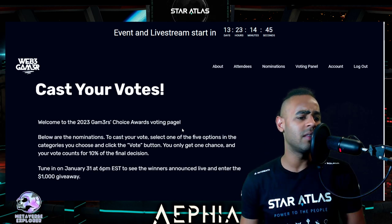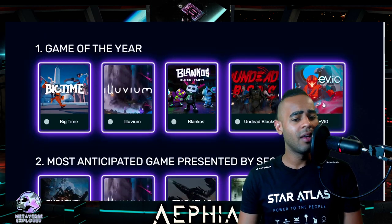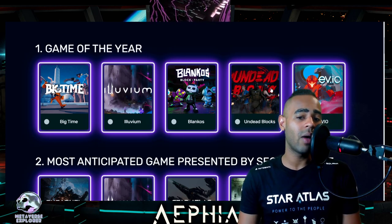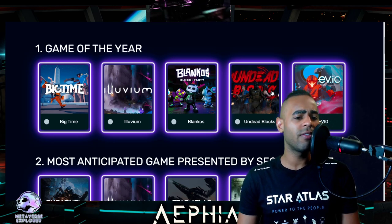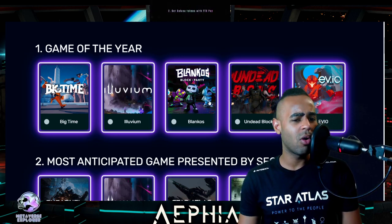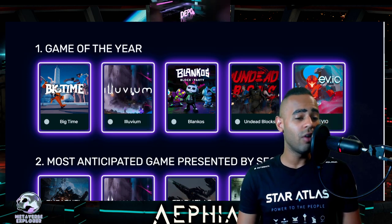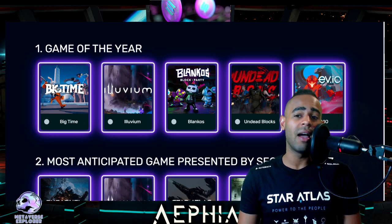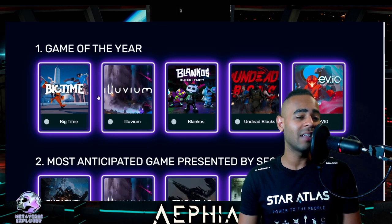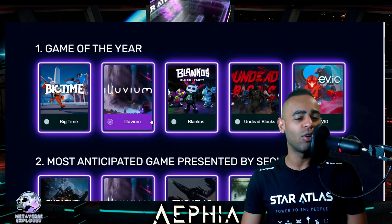For game of the year: Big Time, Illuvium, Blankos, Undead Blocks, E-V-I-O. I've played Big Time and Illuvium. Blankos is more of a casual party game. E-V-I-O's FPS is not great. Illuvium has a very high likelihood. Big Time looks pretty good versus Illuvium — it's hard to choose. I'm going to go Big Time... actually, you know what, let's help Illuvium out a little bit. There's a friendly rivalry between Illuvium and Star Atlas — we know this.